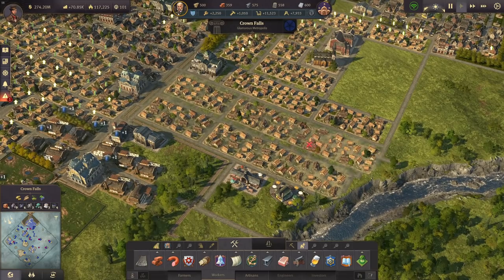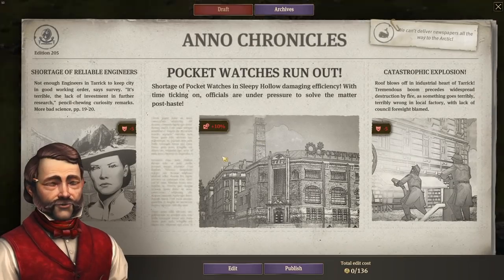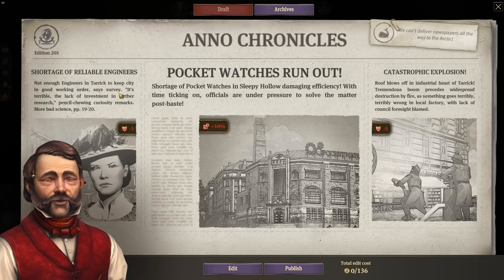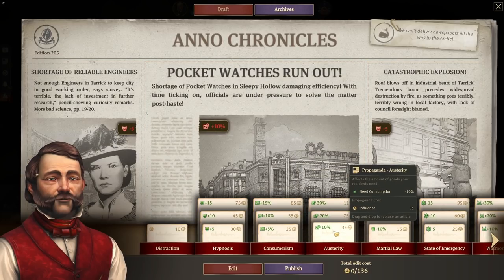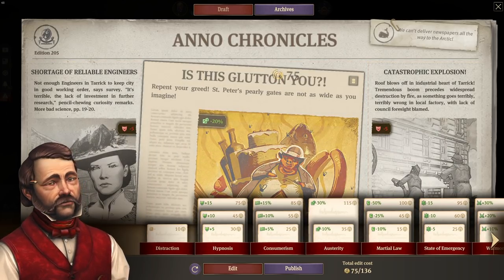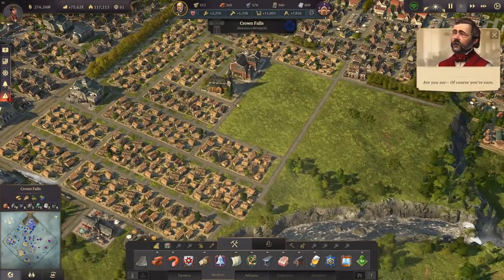Do we have enough timber? We do have enough timber. There we have some more farmer houses. Let's see what the advisor has to say — a lot of negative ones: pocket watches running out in Sleepy Hollow, not enough engineers in Taric, and an explosion in Taric as well. Let's take a low consumption need and make it medium — the rest just have to go with it.